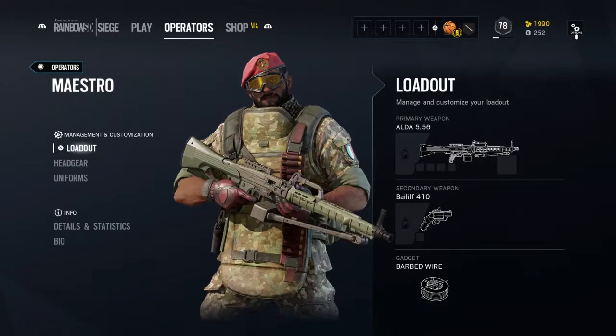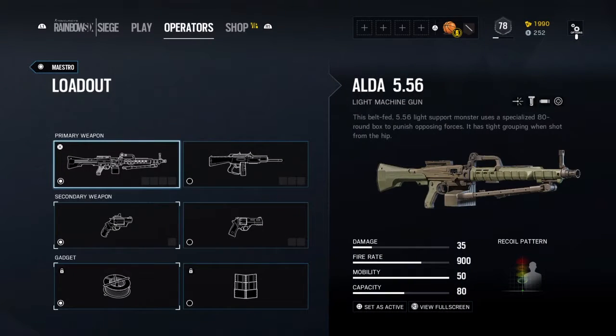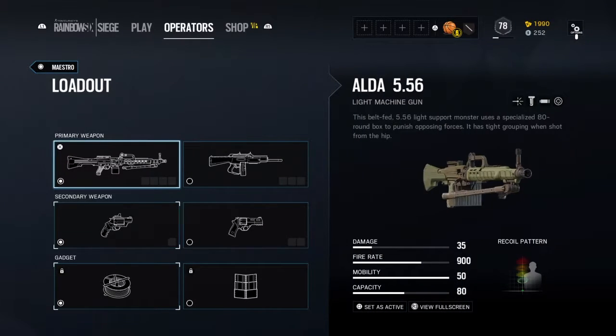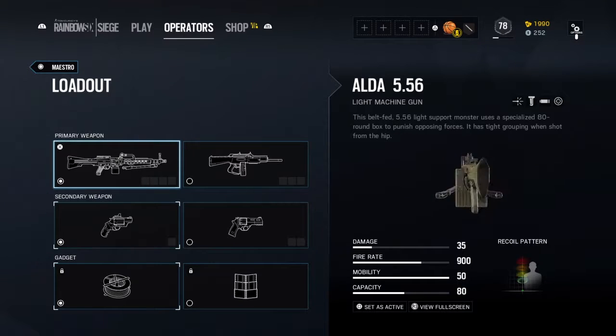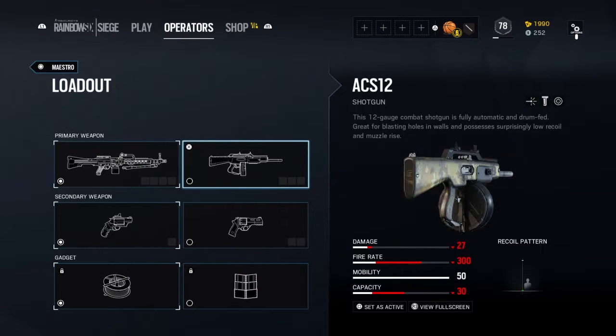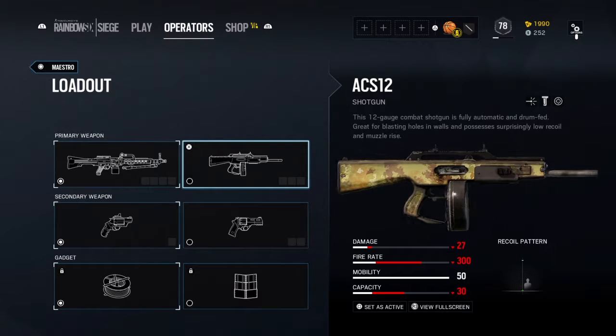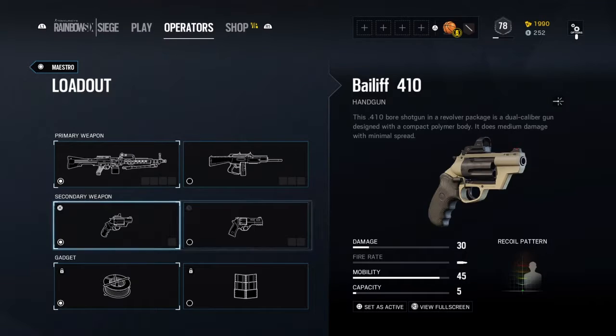Starting with Maestro — I don't know how to pronounce that — but he's got a light machine gun: 33 damage, fire rate of 900, mobility 50, and he holds about 80 bullets. The recoil pattern is pretty big. You can also take the shotgun, which doesn't do as much damage, has a lower fire rate and lower capacity. I would recommend going with the ALDO 5.56.